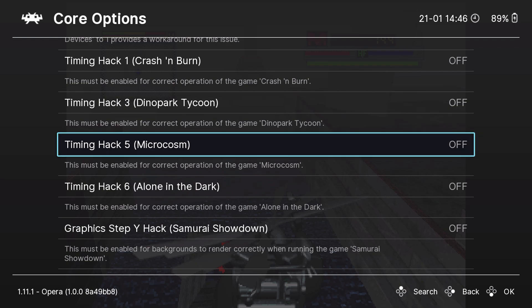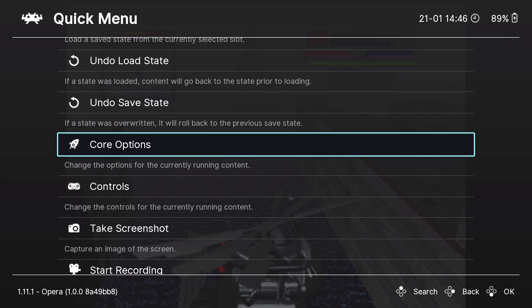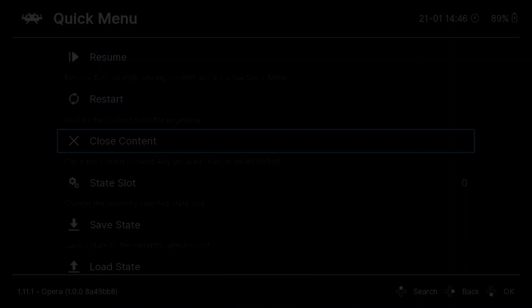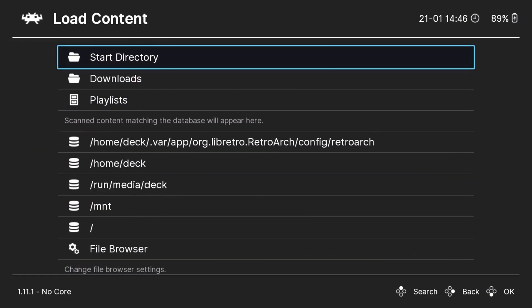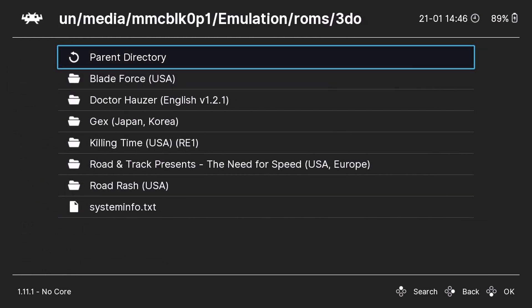For some games, they do need to have options toggled on. Crash and Burn, Dino Park Tycoon, Microcosm, Alone in the Dark, and Samurai Showdown have some special options. So if you're going to play those five games, make sure you toggle those on. And don't forget, you never have to back out to the actual Steam OS menu — you can load content directly from RetroArch. And again, 3DO being alphabetically first, it's very easy to find things.